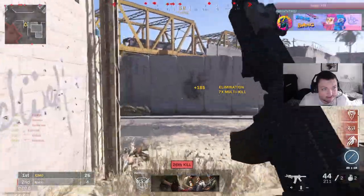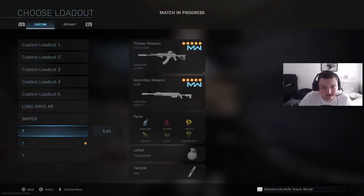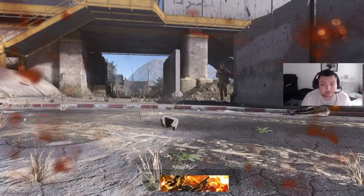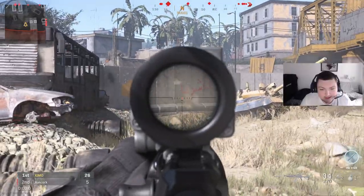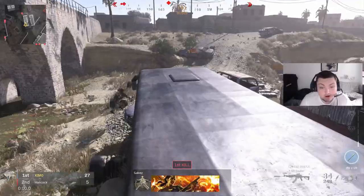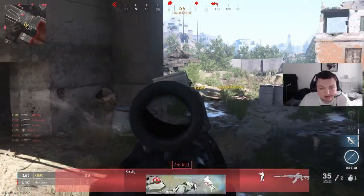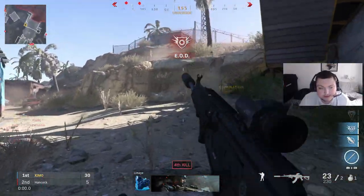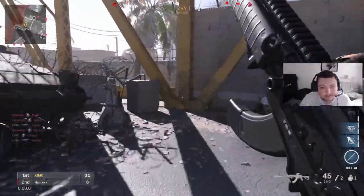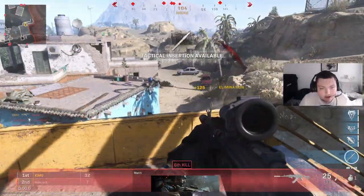Once I've shot around 100 bots and feel warmed up with my recoil control, I switch over to the AMAX and sniper class. When you switch off that high-recoil gun to a proper weapon, the gun just doesn't move anymore — it feels amazing. The AMAX, which a lot of people struggled with because they thought the recoil was too high, now feels like an absolute laser beam because I'm used to pulling down so much more. I place a tactical insert and hold this position for AR and sniper practice.